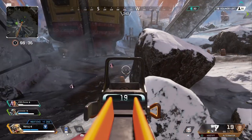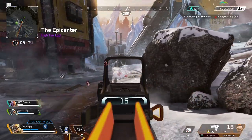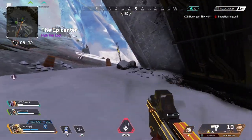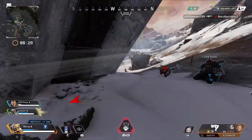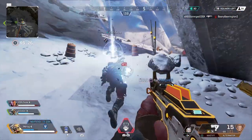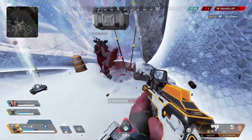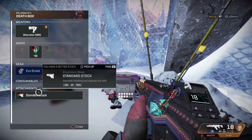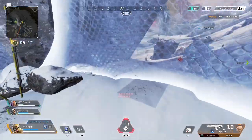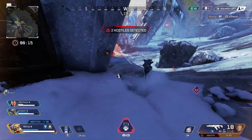When it comes to leveling up fast in Apex, it's actually really simple when you consider all the resources Respawn has given us. The way to level up in Apex, for those of you that don't know, is just gaining experience. There are several different ways to obtain experience in Apex Legends, and each match calculates these experiences by a wide variety of different numbers. So we're going to break down the list.